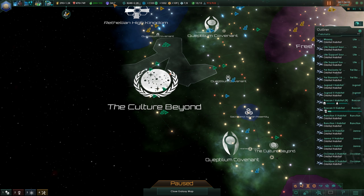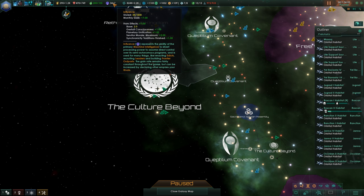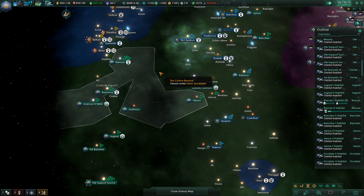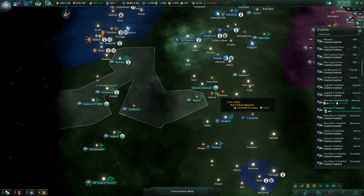Hi there, welcome back to the Culture Beyond. Let's look at our influence. We need 300 for a ring world and that is our next goal, to get to that ring world and we'll find out if it's possible to make a ring machine world. From Gaia to machine world, that would be absolutely crazy — we'd really like that.